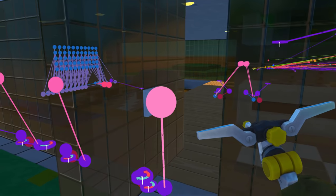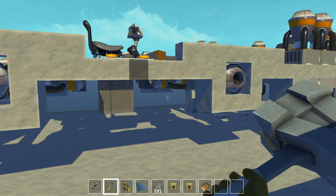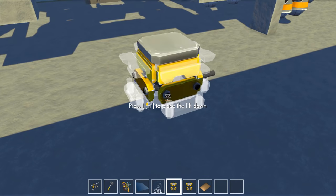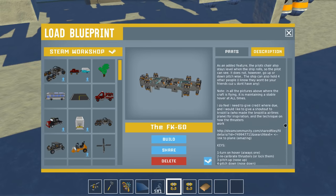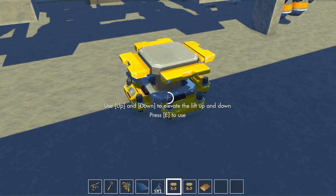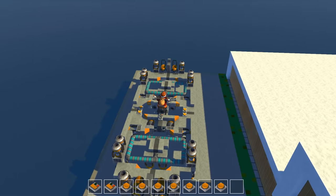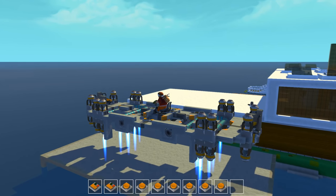We're going to head out to the back little helipad and hop in the FK60 flyer. Let's take a quick look at the controls: 1 turns on hover, 2 recalibrates thrusters, then there's pitch up, pitch down, roll left, roll right, altitude increase, altitude decrease, and reverse. Pretty straightforward. Turning on hover, and pressing 7 will give us a boost up.